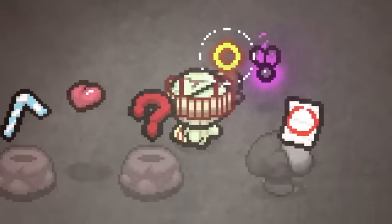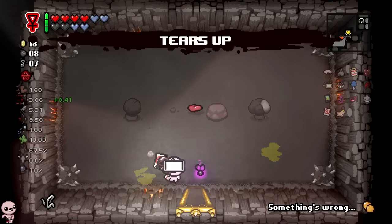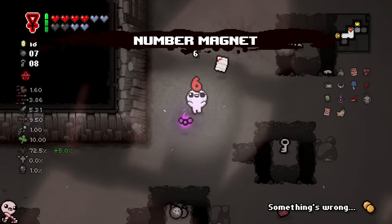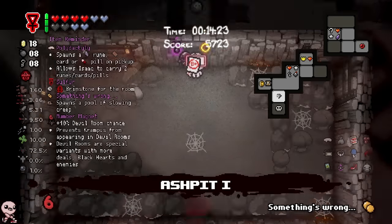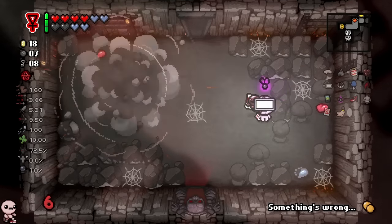Straw? Probably that is okay — I'll take that. Good pill as well? Definitely. While I do enjoy the paperclip, I think the numbered magnet is actually way too strong. Anything that increases deal chance, I just take automatically — Book of Belial, pentagram, number magnet — all these different items that increase deal chance, I always think are top, top, top tier.